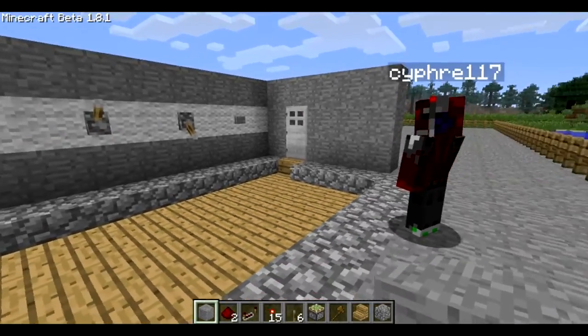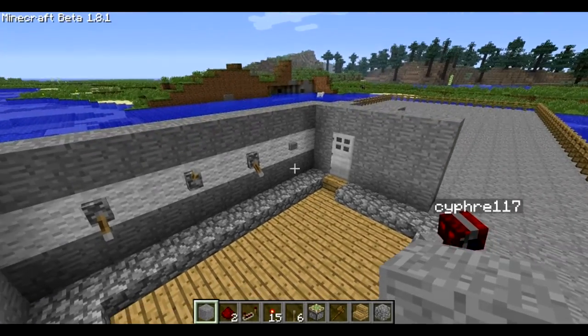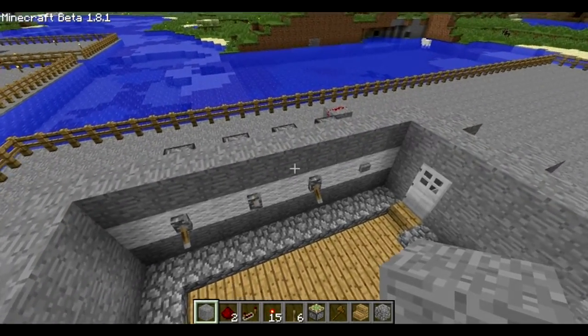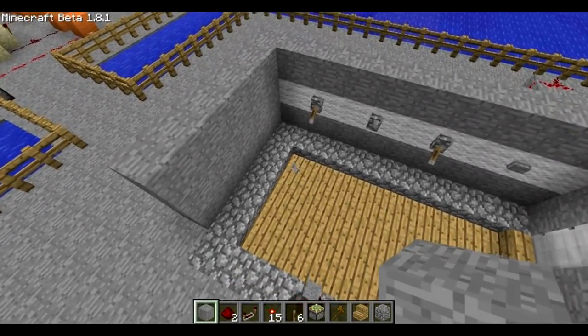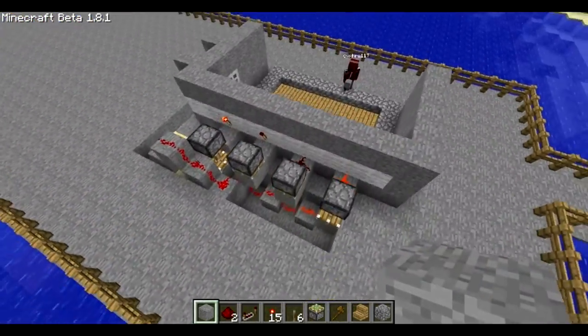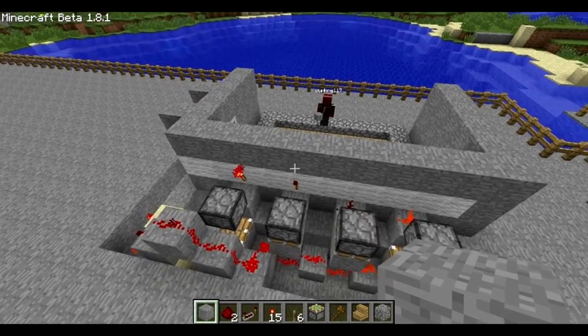Hey guys, this is Connor from The Place of Minecraft, and I'm here yet again with Scythe 1.7. We're going to be bringing you today a kind of showcase of a little creation we've made — it's a combination lock, but we've made it extremely compact as you can see right now. I'm going to let Scythe 1.7 explain his part.